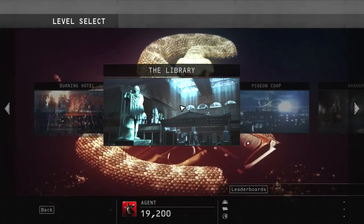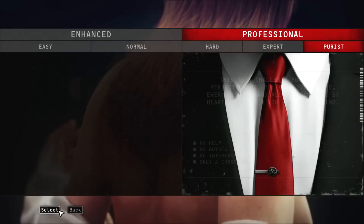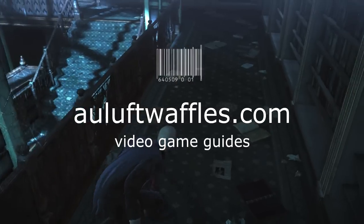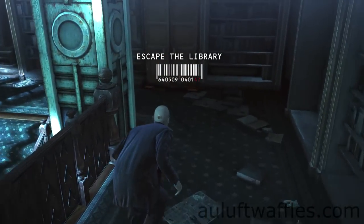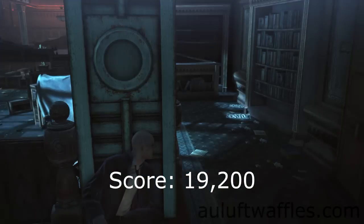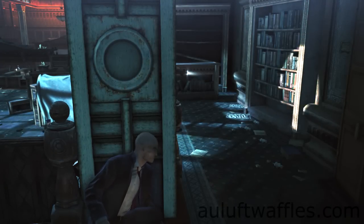This is a guide for the second part of the Run For Your Life mission. It is called Library, and this guide is on the purest difficulty. Completing this part of the mission the way that I suggest gives you 19,200 score — that is after completing all the challenges in this area.